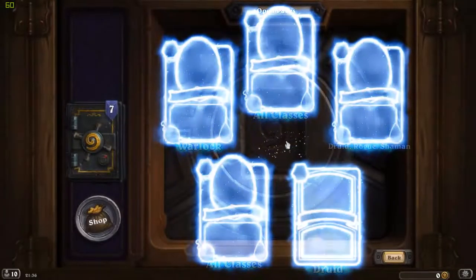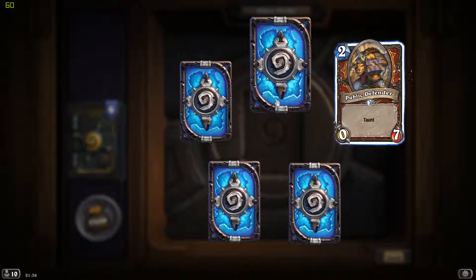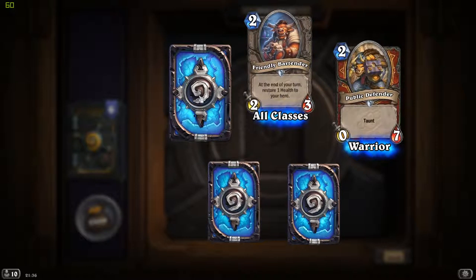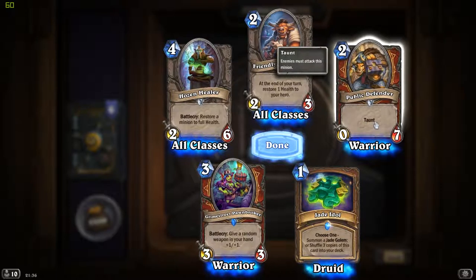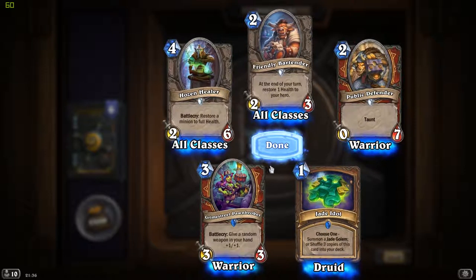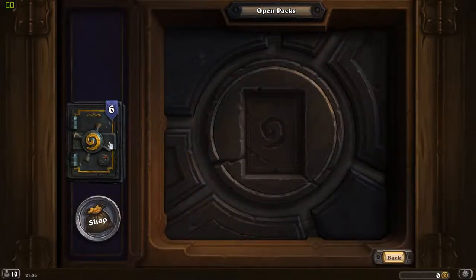We saw that one as well. Moving on. A 2/7 Warrior Taunt for 2 mana cost - useful, especially once it gets damaged and you give it one of those lovely +3/+3 cards. Grim Street Pawnbroker and another Jade Idol - both these cards are alright, but nothing amazing.